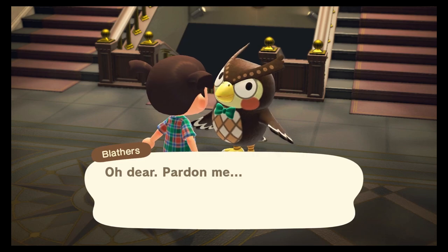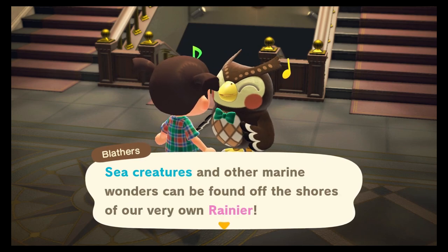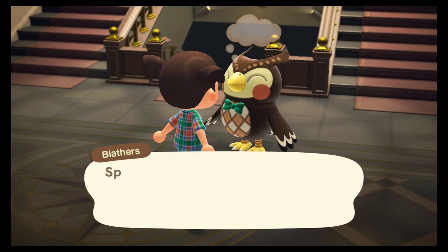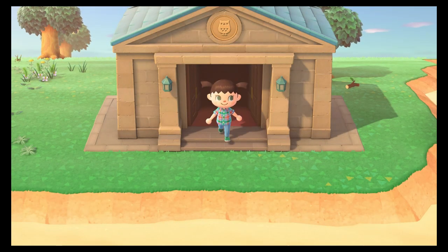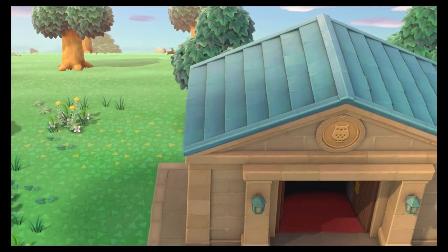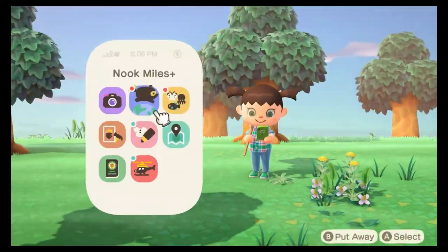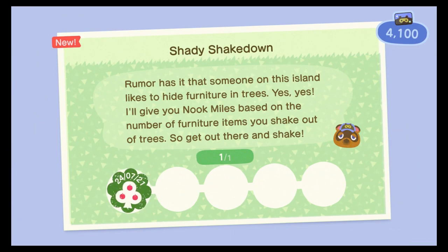Oh my gosh — gotcha! Hello sleepyhead. We can now donate sea creatures — we got four items to donate. Let's take out our net and shake some more trees. Oh, there it is — the water cooler. Like I was saying, it's good to do that so you can get items quickly.